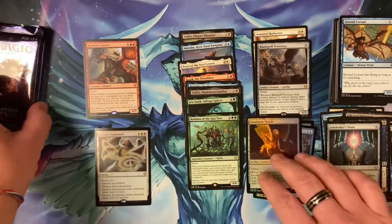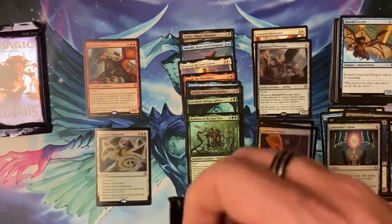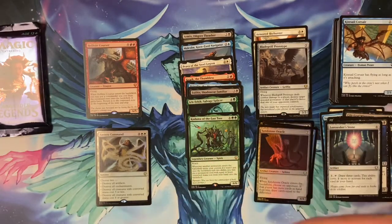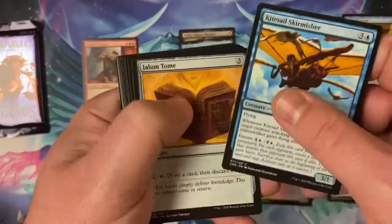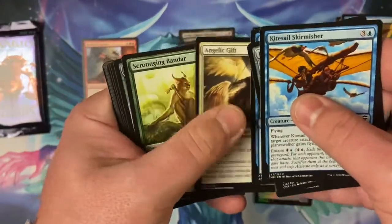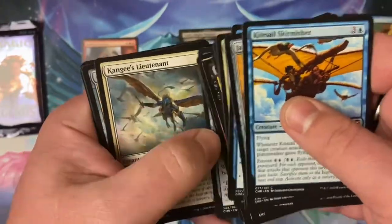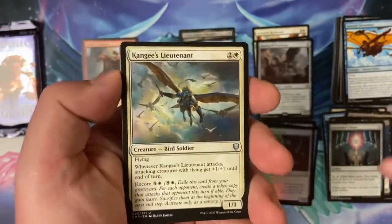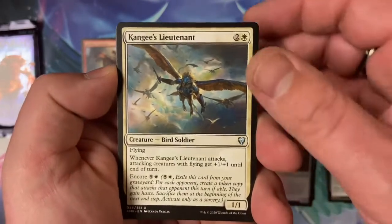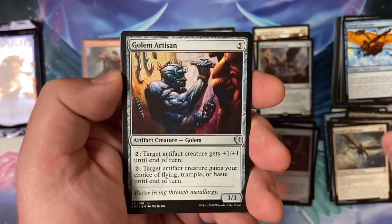Alright, we got two packs left. I'm hoping for at least a good rare — something or another mythic. I only found 12 cards — does that mean there's a Prismatic Piper in there? Nobody wants that, unless it's a foil. It's not going to be foil though.